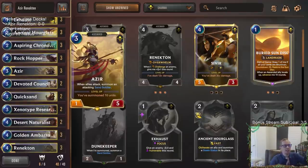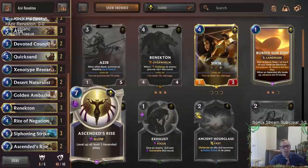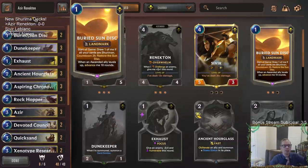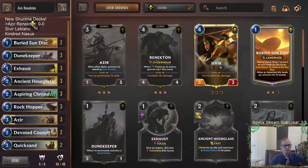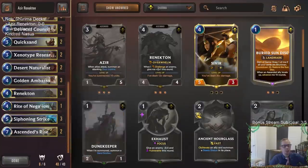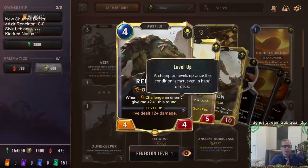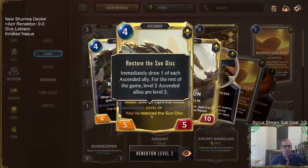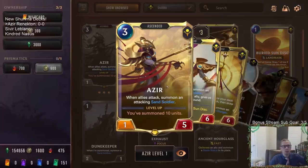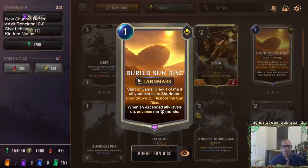Our game plan is to put some units in play: get Azir, a three-mana champion, in play and Renekton, a four-mana champion, in play — try to get one copy of each. We'll have our Buried Sun Disc since we start the game drawing one because all 40 of our cards are Shuriman. We play it on turn one, get both champions in play, then play Ascendance Rise — that levels up our level one Ascended allies, so immediately Renekton goes to level two and Azir goes to level two.